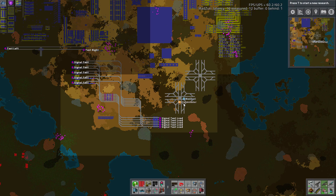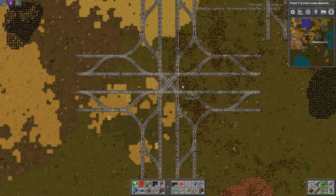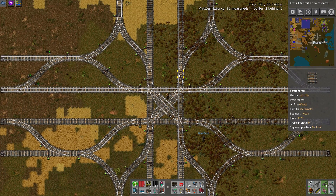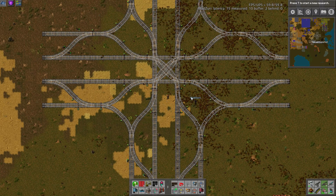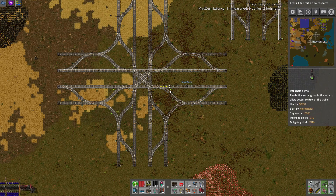Bonus points for it looking really cool, but in terms of efficiency there are some flaws in getting trains through here at a high rate. A lot of people may not discover the issues, though. If you're just running a medium-sized base with maybe 20 trains or something, you may not experience them. And again, all four-way junctions are inherently flawed — you can't really get around that. They just definitely have some kind of built-in flaws.